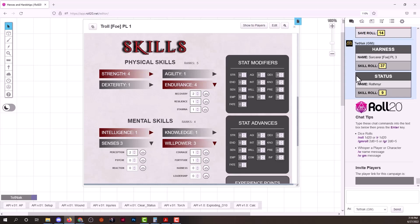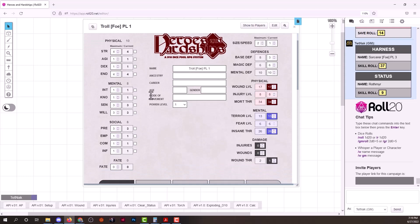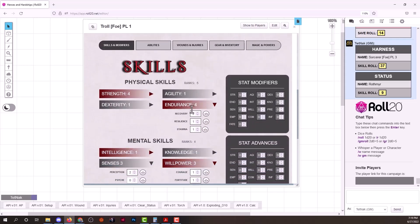We have a troll here on the character sheet — this is a Roll20 character sheet available for everyone. You have attributes; let's look at endurance, which is four. Under endurance you have recovery, resilience, and stamina. The way dice pools work in Heroes and Hardships is you add your skill and your attribute together to get the number of rolled d10s. You make that roll and keep your attribute number of dice — in this case four. So for a recovery roll, we roll 6d10 and keep four of those.